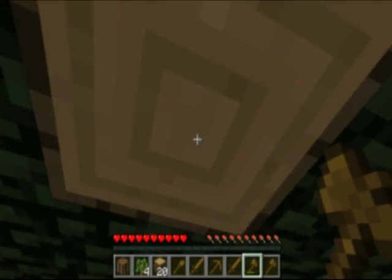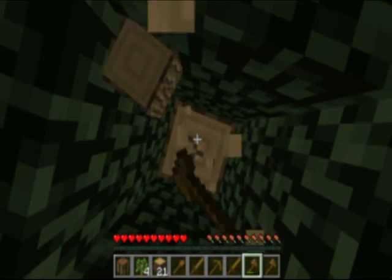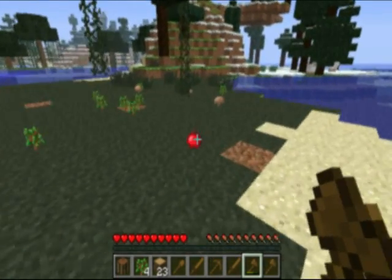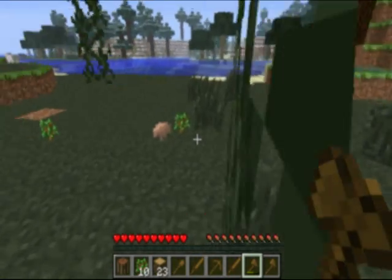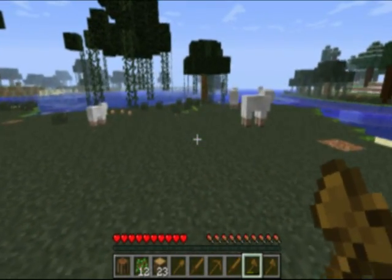Look, there's squid — there's little squids. Probably not going to be messing with them too much. I don't need squids; really all they do is for dye. An apple! My god, look at all those saplings. I am sure glad these things stack. I remember in the Xbox version they don't stack, and that's actually really annoying.